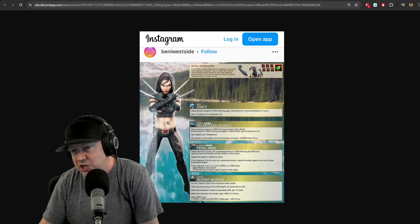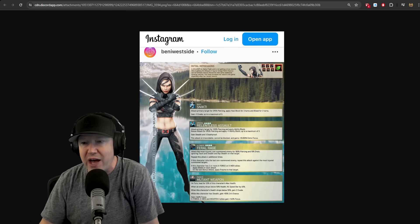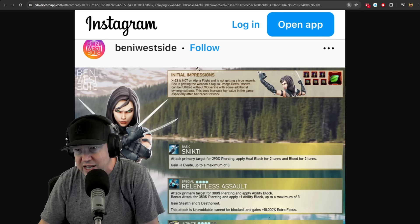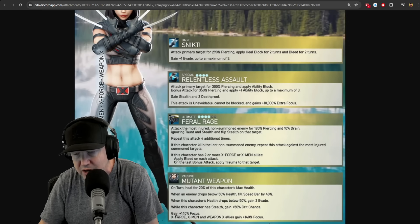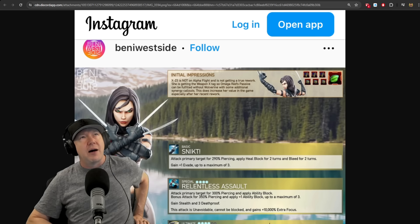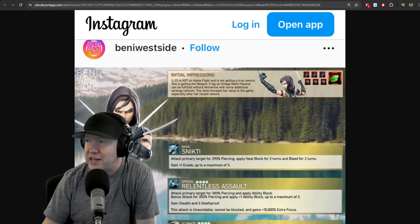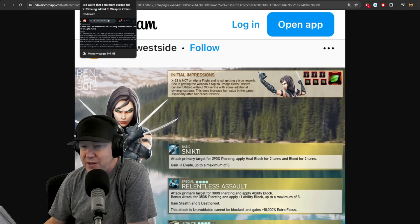Big shout out to Benny West Side. I mentioned in my Alpha Flight video that Wolverine was coming off of Weapon X and going to Alpha Flight, and that X-23 was going to go into the Weapon X team. Benny West posted on Instagram that X-23 is going to get the Weapon X tag, and she'll gain focus with Weapon X added for 140 focus. That's a pretty big deal because large parts of Omega Red's kit are dependent on having a full Weapon X team, and X-23 is going to slot in there very nicely.